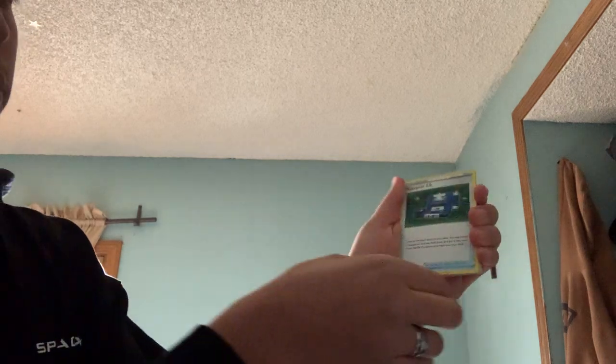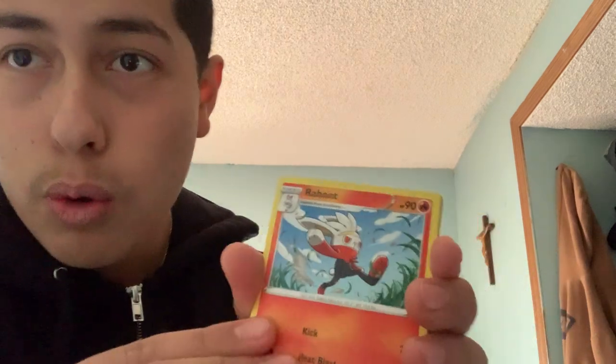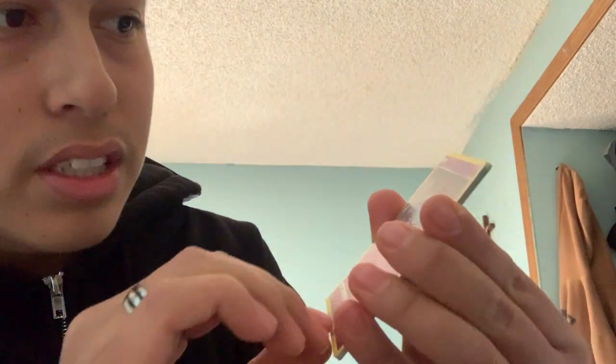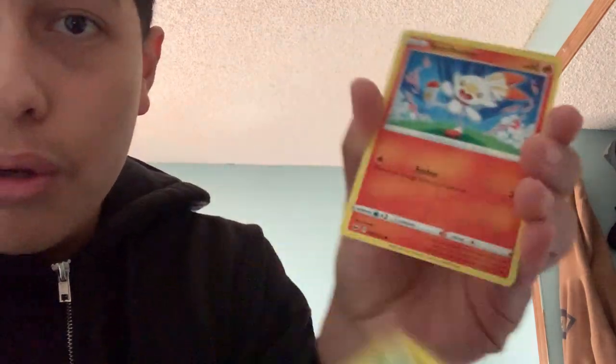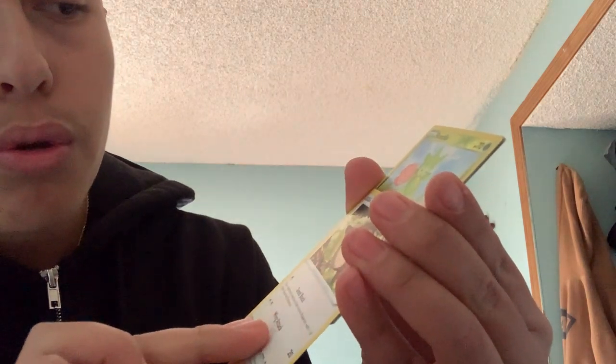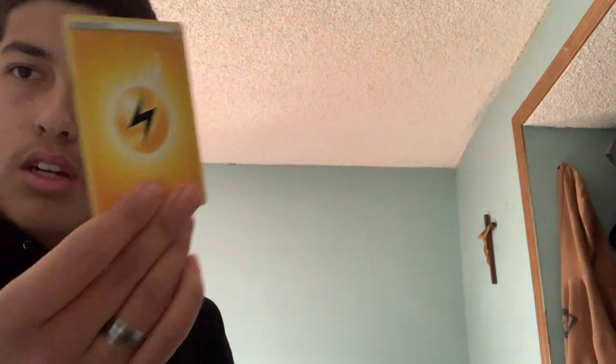Okay, let's start off with Pokegear 3.0, Hop, Raboot, Wooloo, Sinistea, Pikachu, Scorbunny, Hoothoot, Roselia, Rillabloom, and Energy. My fault — I guess I did it wrong, but I believe this was our good card. I'm not sure, guys. Sorry, I haven't done this in a long time.